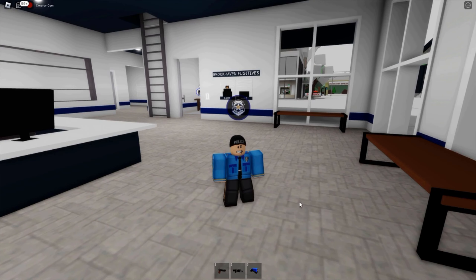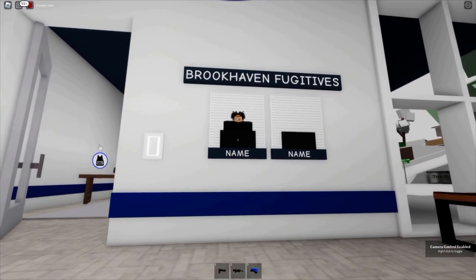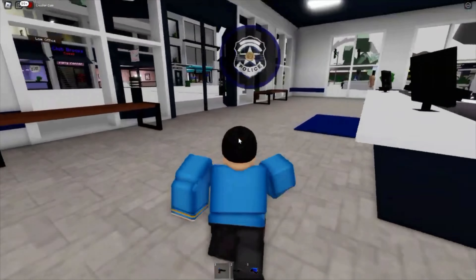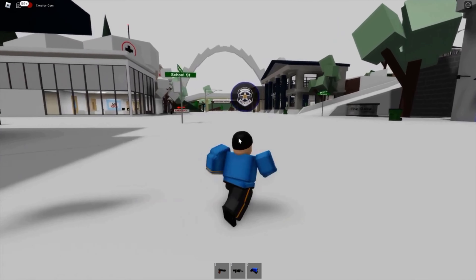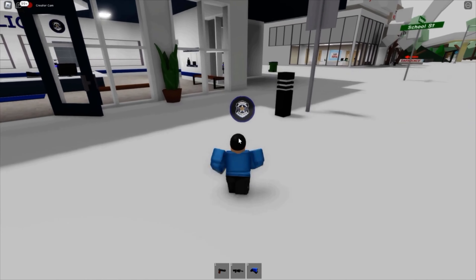Now that we have all our gear — pistol, AR, and taser — we're going to look at the wall and see what fugitives we have to catch in Brookhaven. There's a guy on the board; it doesn't show a name but we can see what he looks like, so if we find him he's getting locked up. Right now it's pretty bad weather — it's snowing all over Brookhaven and there are people all around.